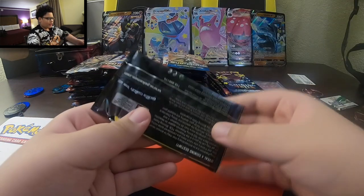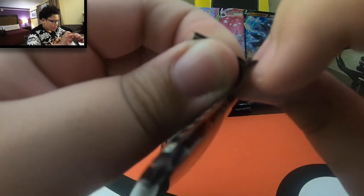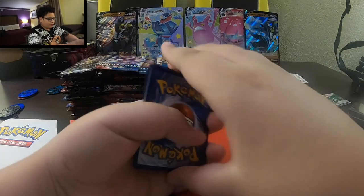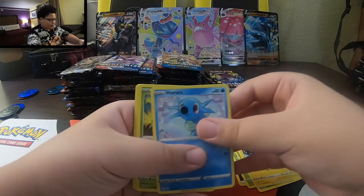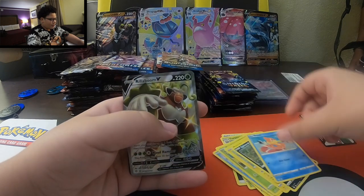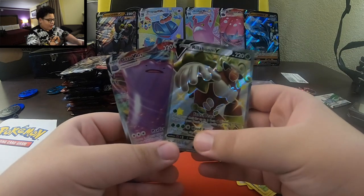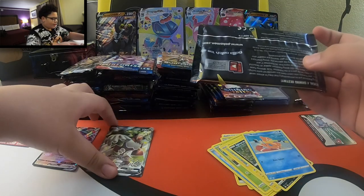This section right here is from the Shining Fates box. First pack. I swear these packs are glued. Four to the front - that should be energy up front. Dark Tricks, Aldogloss, Oxio, Horsea, Grookey, Morpeko, Spinarak, Buzil. I see something, guys - a Rillaboom V and a Ditto VMAX! Two full art cards in one pack. First pack, look. That's great. Oh, I didn't notice it was shiny as well.